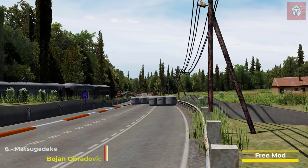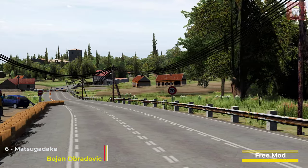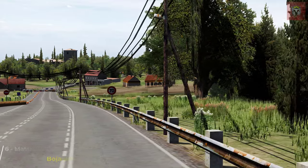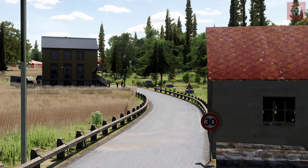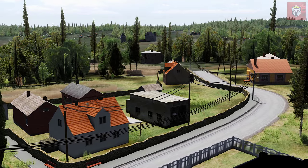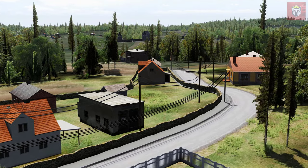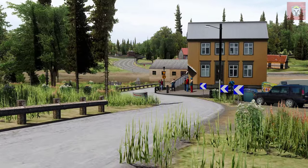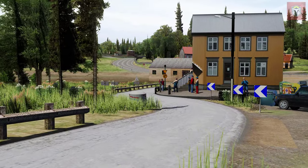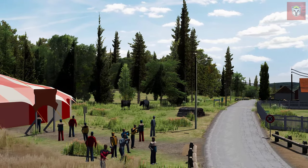Next up at number 6 we have Matsuga Dake, and this is by Bojan Abradovich. It's 1.1 kilometers long, 6 pits, and it comes with working AI. It's a very different kind of street circuit than the ones we've been looking at, but this is what Assetto Corsa is great at — creating fantastic mods that cover every kind of racing you may want to do. All the links are in the description ready for you to download.